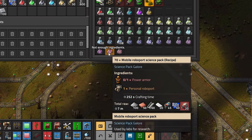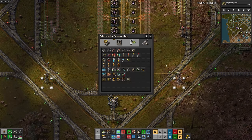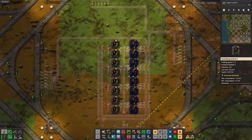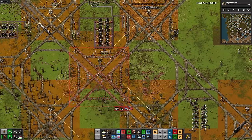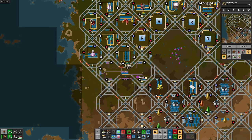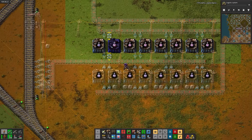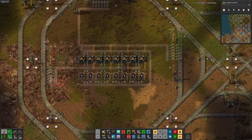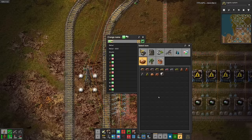Now for the ludicrously expensive mobile roboport science, which takes power armor and personal roboports. First up is power armor: steel, blue circuits, and electric engines. Then personal roboports, which take four ingredients, so yet again time for a two-wide cell. And as always, there's the science. Now for rocket control units — we need them for the rocket as usual, but we'll also need them for space rocketry science. Why is Compilatron in the enemies tab? He's so nice.